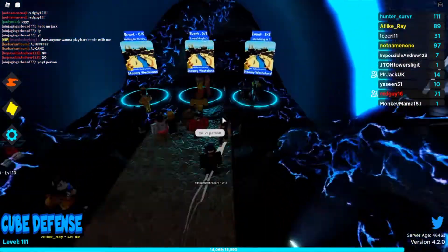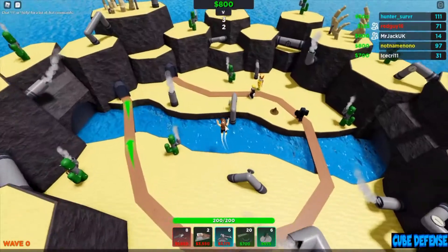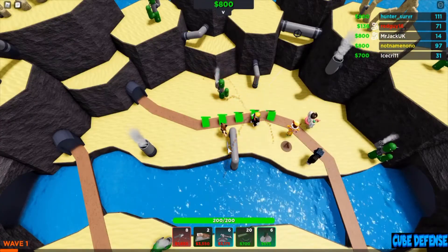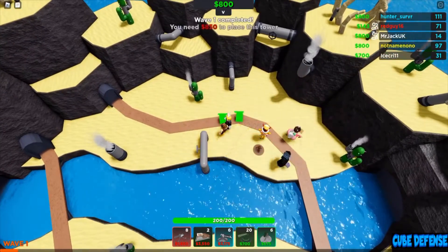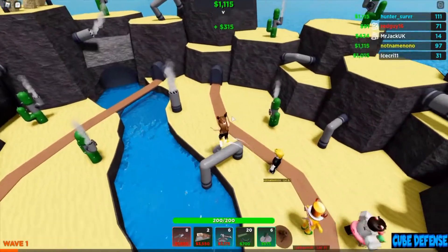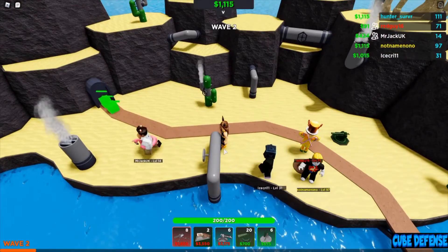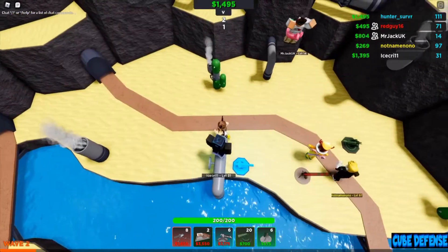We're heading to Steamy Wasteland on this pad right here. In order to grab the crate, we need to complete this match. At the bottom of the screen you'll see you have some towers — just click on them and place them down next to the path. There we go, that will now start shooting the cubes, and we'll earn more money to place more towers on the map.